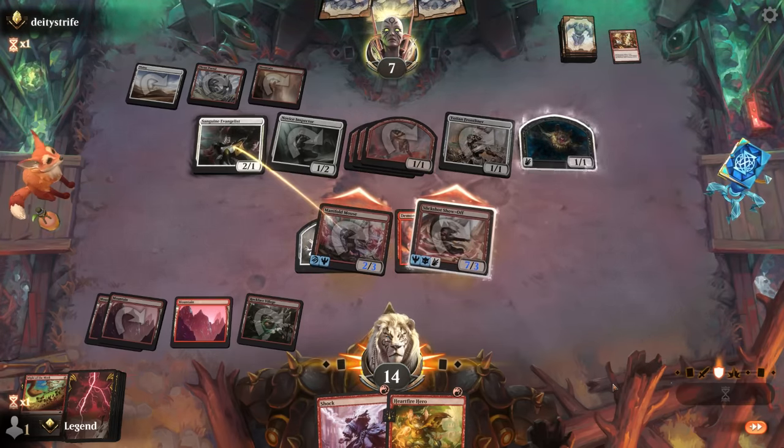An all-out attack. If the opponent jumps Slickshot, bounces Hardfire, I can still Shock and get in for 7 putting them to 1. For now let damage happen. Opponent does indeed have a bounce spell into Flood Maw — was to be expected. I wonder if there was a way to guarantee lethal through the bounce, but this seems fine. We just replay Hardfire and pass the turn. Opponent still has a million problems to deal with.